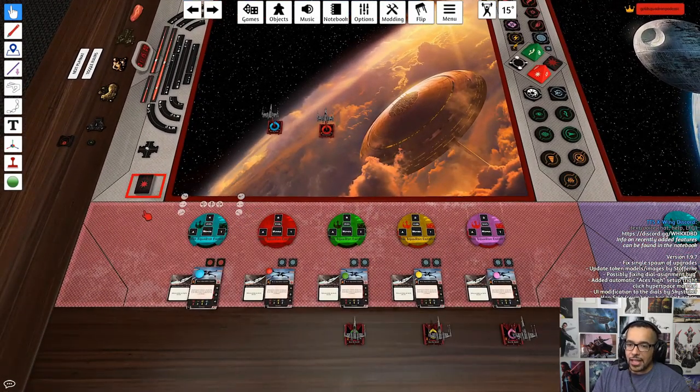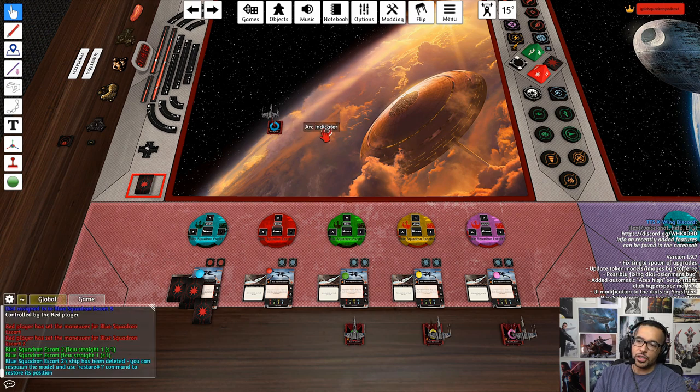Let's say during my game my blue X-Wing has been destroyed, but I have a bit of a brain fart and I go ahead and actually unlock and delete my red ship on accident. Oops! I deleted the wrong ship. Well, there's a way to fix that — pretty easy.